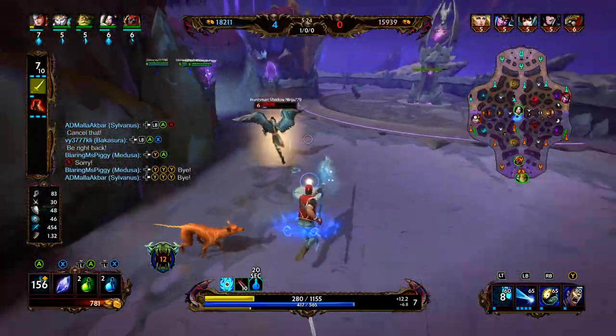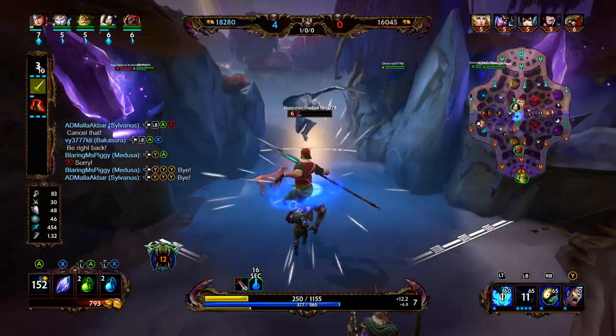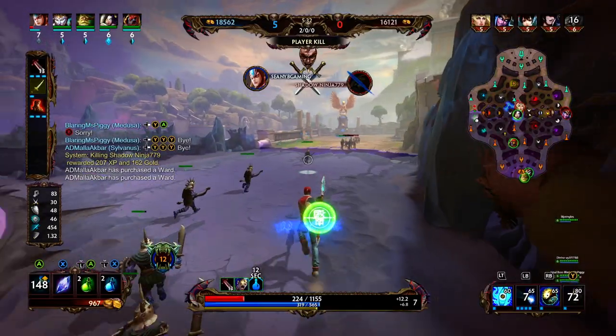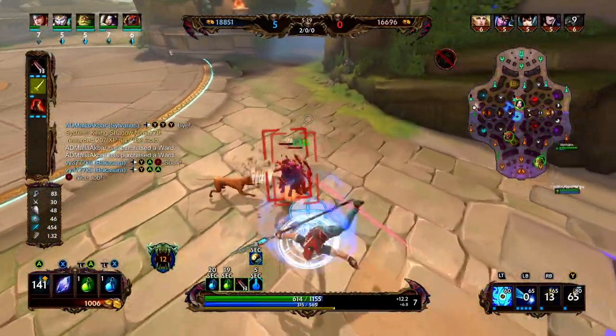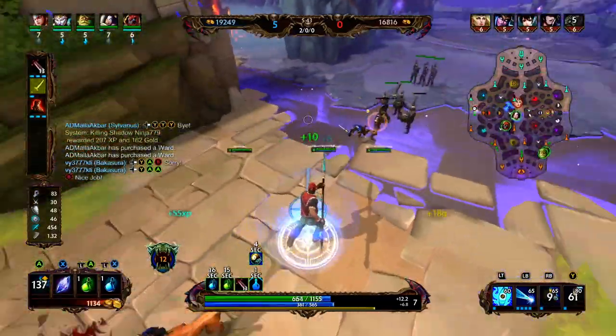Now we're going to chunk him — that increased power looks very nice. We get the root, we get the taunt. Probably didn't need the taunt, but we wanted to get the health heal just in case he turned on us. We also had our dash in that situation, so we probably could have just dashed instead of ulting.